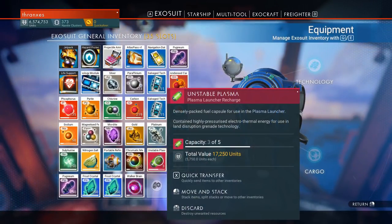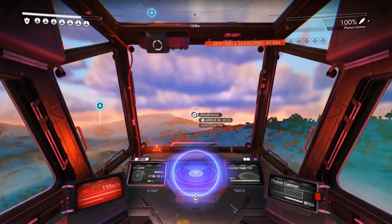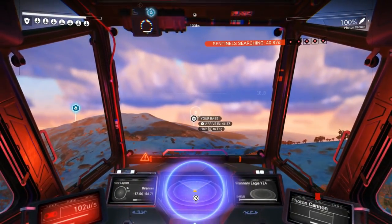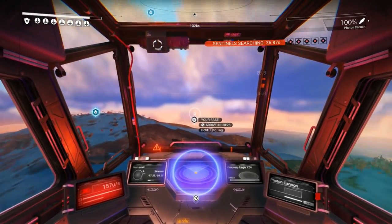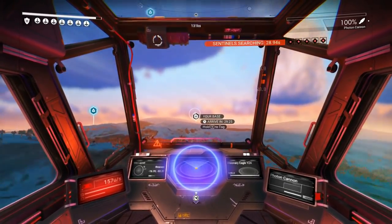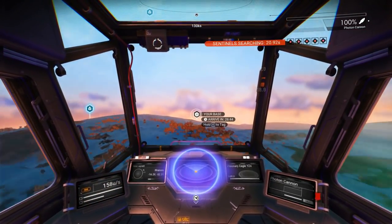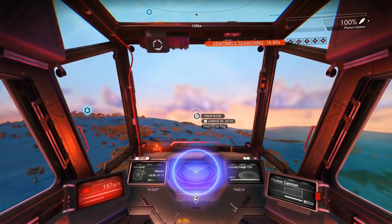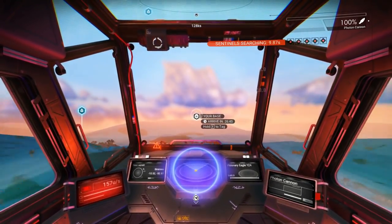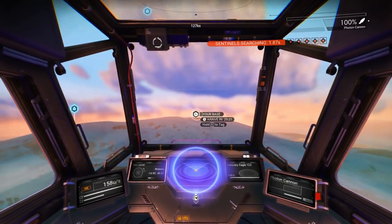I would like to craft some more — I don't know how to craft unstable plasma, we purchased that. Well, we need to make sure we keep some of that on hand at all times. Those sentinels are mad! You know what, I bet there's a mission for a walker brain on our freighter. We should go to the space station, turn in all of our missions on the mission board, and then dock at the freighter and see if there's still a mission for a walker brain — I bet there is.